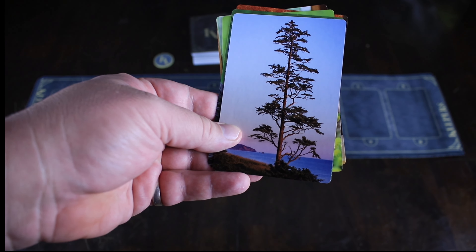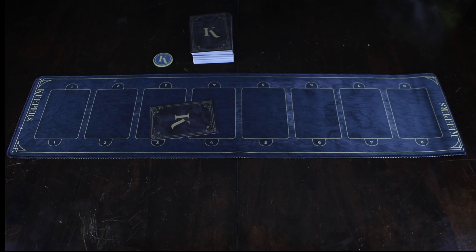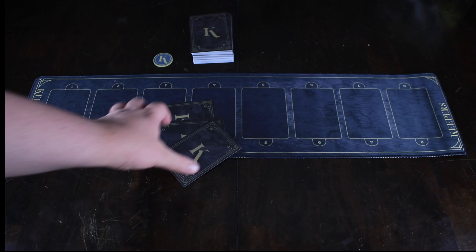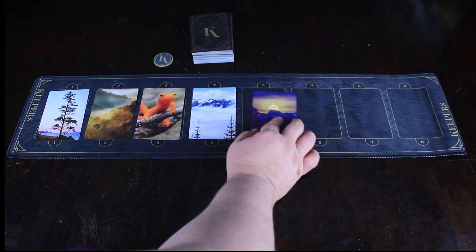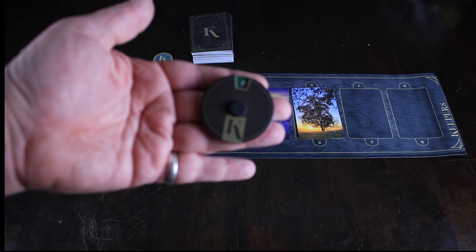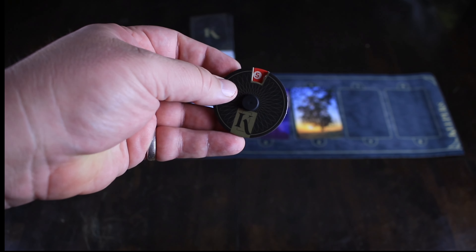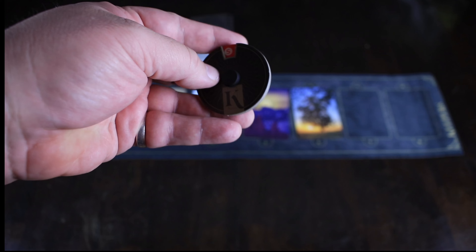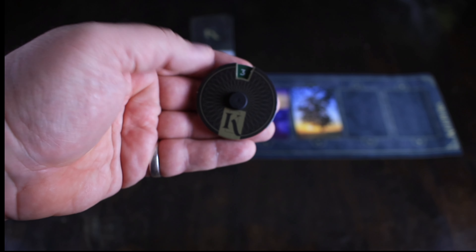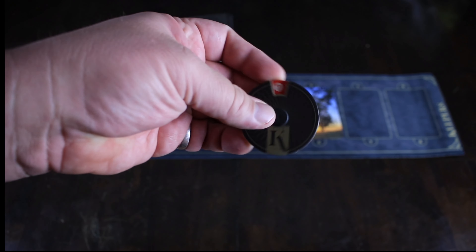It doesn't have to be an adjective necessarily, but it's basically a non-noun. So we couldn't say 'tree' for this one, but we could say something like 'tall.' So what we're going to do is say 'tall,' then we're going to submit our card face down. All the other players are going to look at their hands and find cards that they think are also tall and put them in the middle. We're going to shuffle all these up and then reveal them on the board. Every player also has one of these dials that has a green set of numbers as well as a red series of numbers. So you are going to look out on the board and find whatever you think is the best example of 'tall' or whatever the word was given, and you're going to vote for that with your green number.